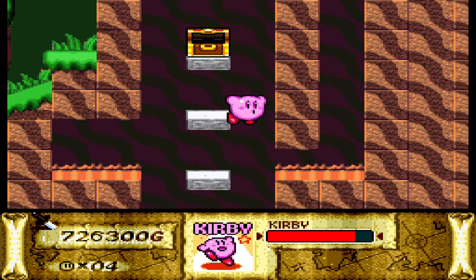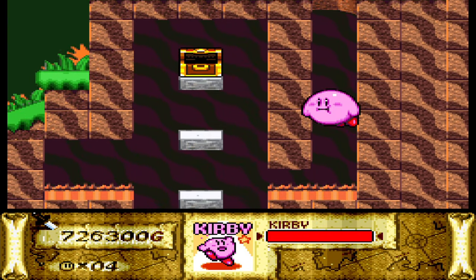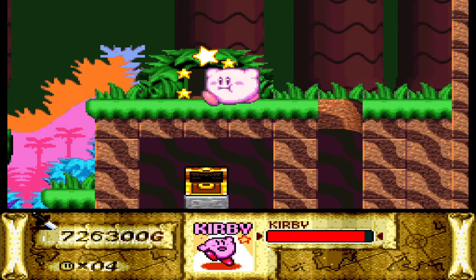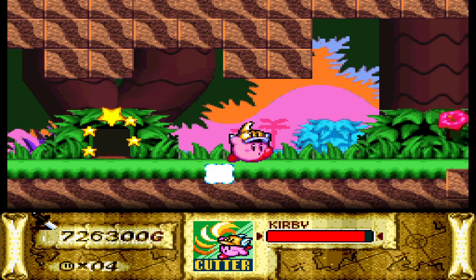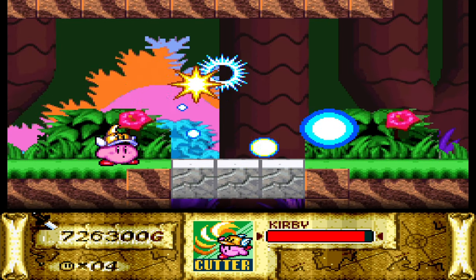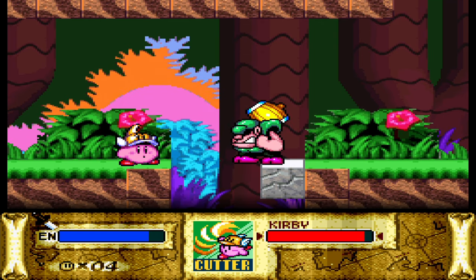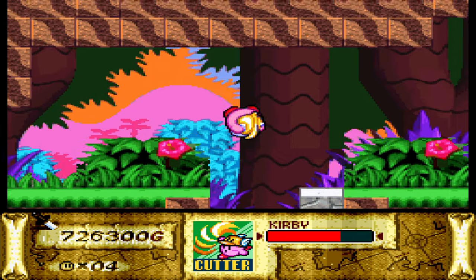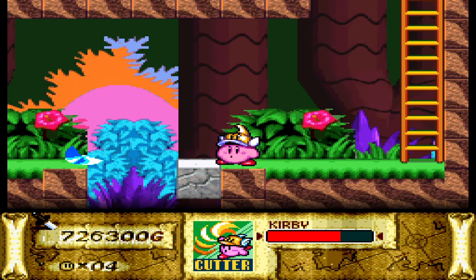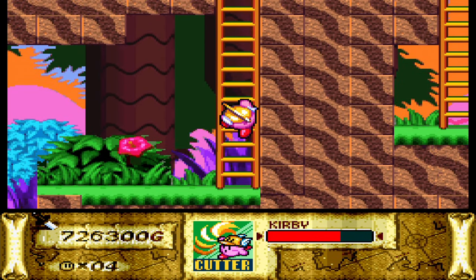Kamikaze Bronto Bird — that guy really came out of nowhere. The Boomerang Poppy Bros actually give you Cutter, not Bomb — not all Poppy Bros give you the Bomb ability; the ones carrying boomerangs give you Cutter. We've got a Bonkers boss here which you can destroy easily by breaking the blocks below him, but Cutter is not really an ability where you can easily break blocks below you, so it didn't really work out.